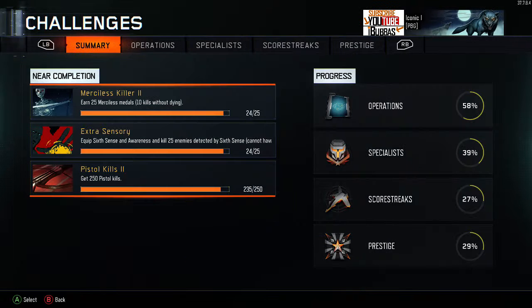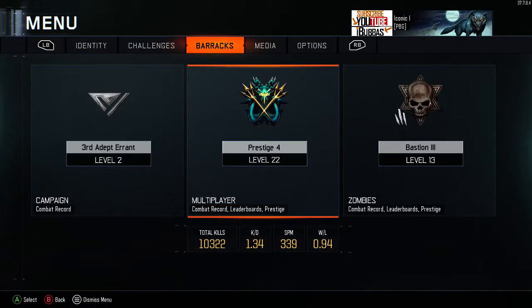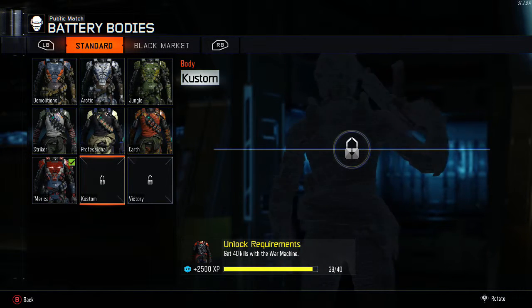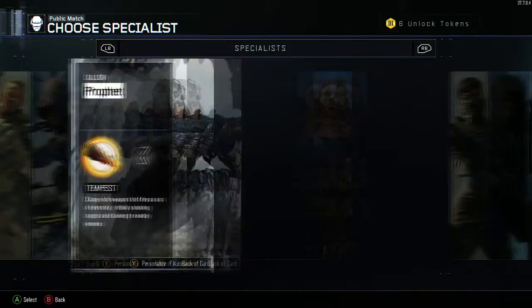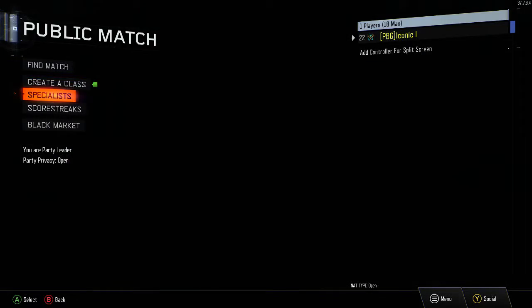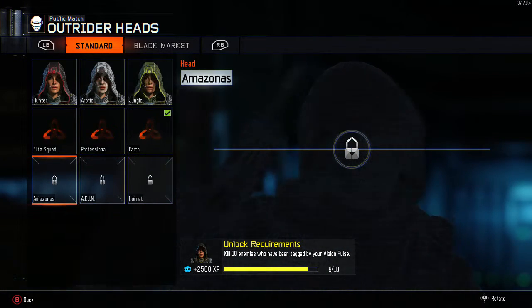A lot of people are wondering how to rank up fast — it takes forever once WXP weekend is over. There are easy ways to rank up. First, do simple challenges like destroying guardians or using your specialist characters. Even getting 400 to 500 kills with your specialist, or using their ability or weapon, earns you a good amount of XP. Destroying shock charges and small things also counts.